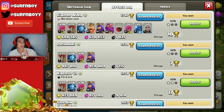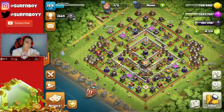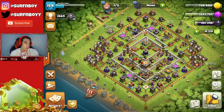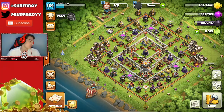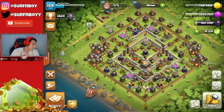I wanted to talk about the best place to farm as a Town Hall level 11. I was originally up in Champions League around 3500 trophies farming, and my stream told me to drop down to Crystal League. But honestly, I found myself finding better bases in lower Masters League, around 2600 to 2700 trophies — even down to 2500. There are dead bases everywhere and you only have to search one or two times to find them. It's insane.